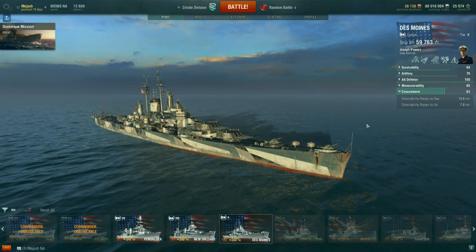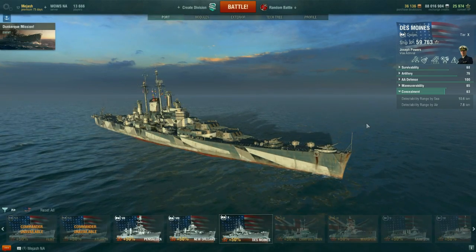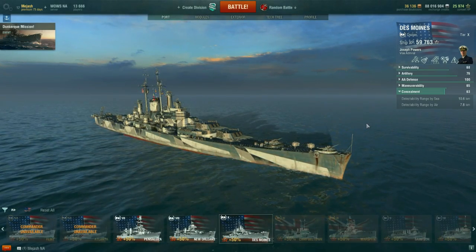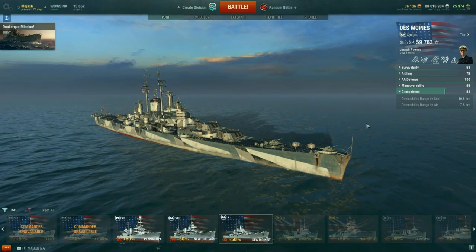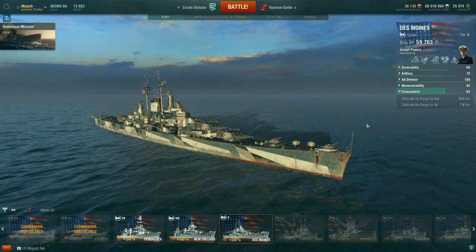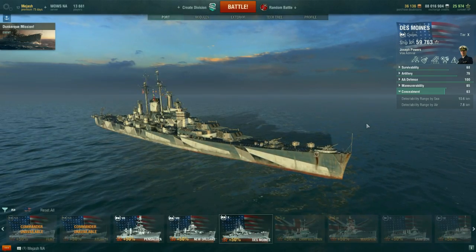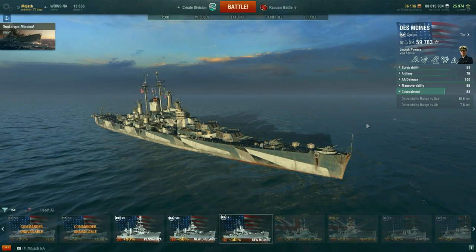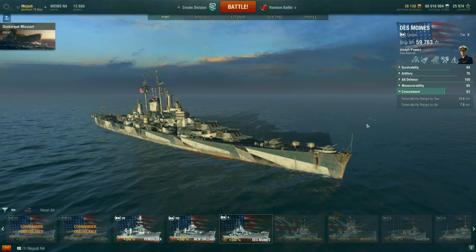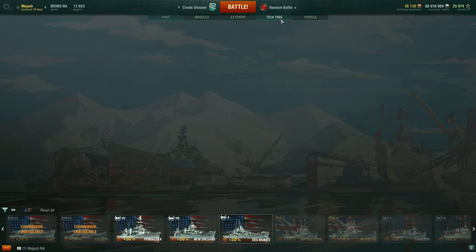The USN cruisers — you either love them or you hate them, it's really just like that. There are some tiers that are very, very good, and then there's a nasty stretch from the Pensacola to the Baltimore that is pretty tough. But remember, the light at the end of the tunnel — the gold pot at the end of the rainbow — is the Des Moines at tier 10. This thing is an absolute monster and is well worth the grind.